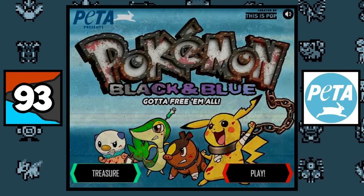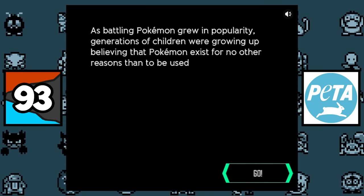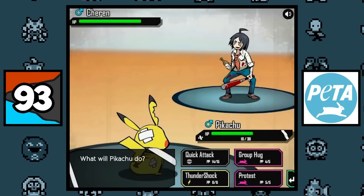The organization PETA released a parody Pokemon game called 'Pokemon Black and Blue,' where the player has to try to free all of the Pokemon, and the way it looks is pretty hilarious.